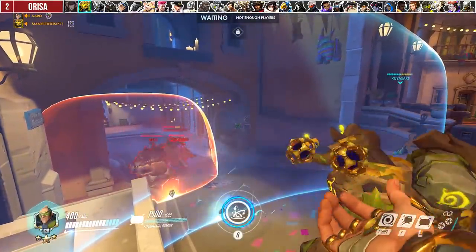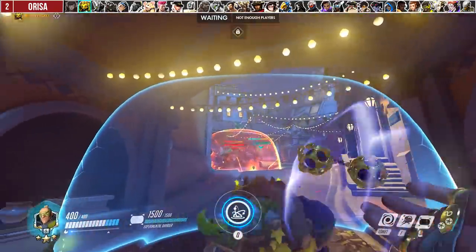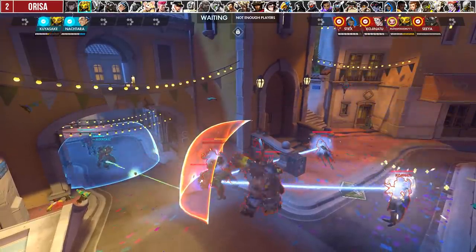Aside from spamming Zarya's Shield, you can use map geometry to bounce your orbs for direct hits. If you can't find an angle to do this, you can also aim so that your orbs explode right as they go over the Zarya Shield, giving you splash damage onto their frontline.